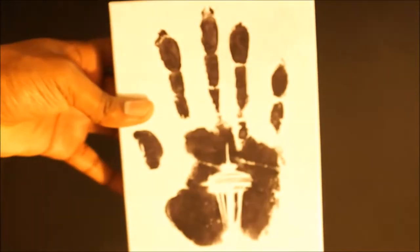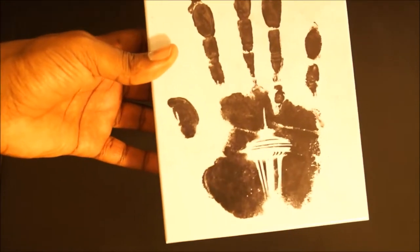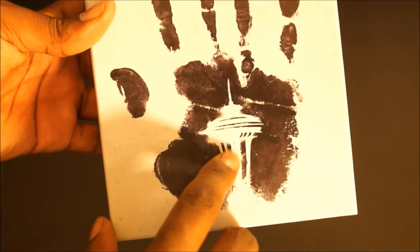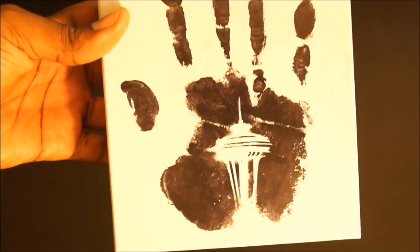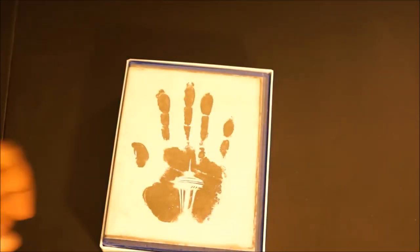Let's get this thing unboxed. Setting the outer box aside - as you can see, pretty nice box art. The palm handprint design and the Space Needle from Seattle. Infamous Second Son right there on the side, so that's pretty much it.